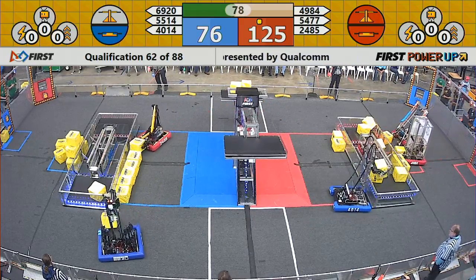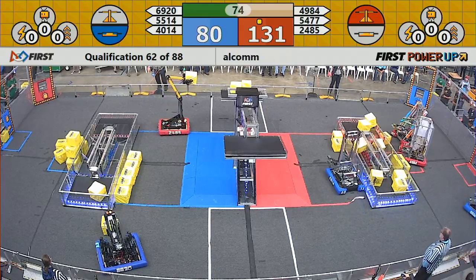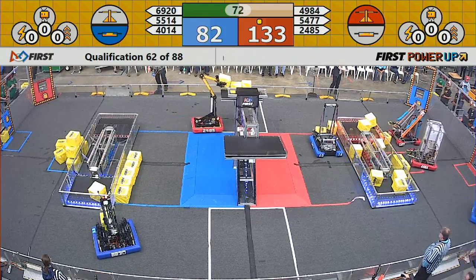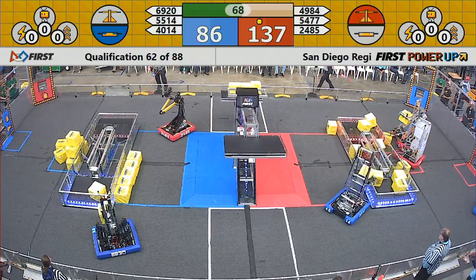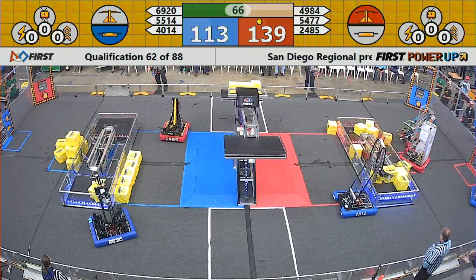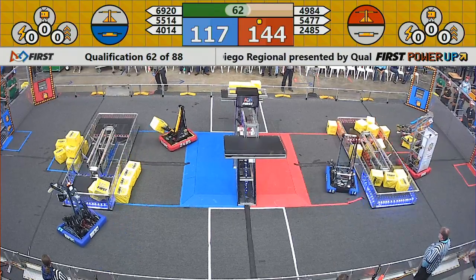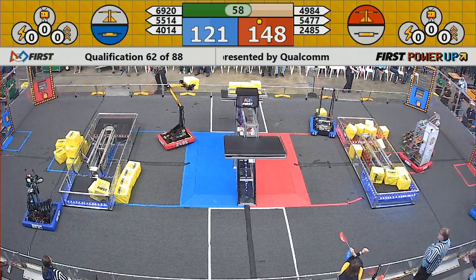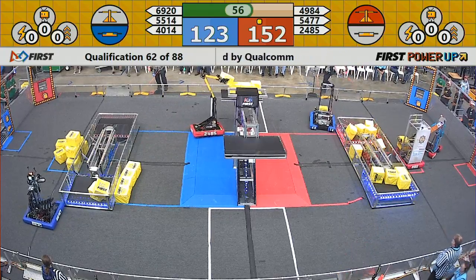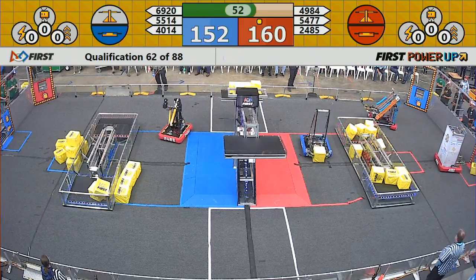Here comes the Warlords picking up a cube. They're going to go for another scale cube — reaching up, dropping it off, and it's in. 136-86 right now is our score, Red Alliance in the lead. Red losing their switch — they are now only accumulating one point per second, the same as the Blue Alliance. The Blue Alliance needs to get the scale back in order to mount a comeback, but the Warlords are continuing to stuff that scale on the Red side.